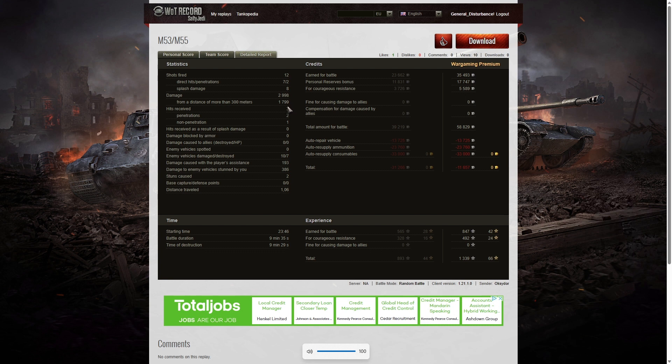So over a thousand hit points of damage was done at close range. Three hits received, two penetrated, one non-penetration — that was the shot from the BZ-176 who hit his rear tracks rather than the vehicle itself. He damaged 10 of the enemy, killed seven, did 193 hit points of damage assist and 386 hit points of stun assist off two stuns. On a premium account, he suffered a loss of 11,657 credits, mainly because he had to pay for consumables at full price. He took away 1,339 experience points — so it was a positive result overall.